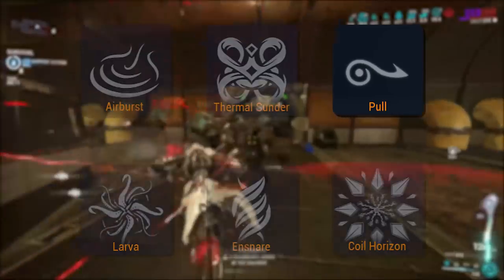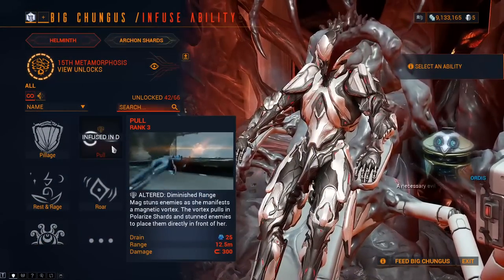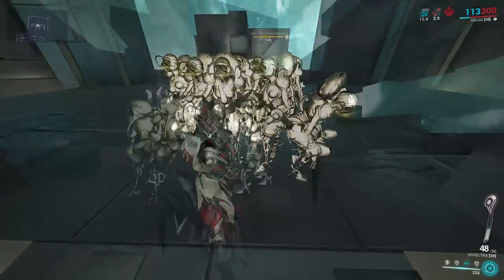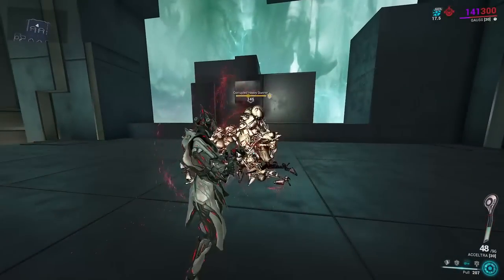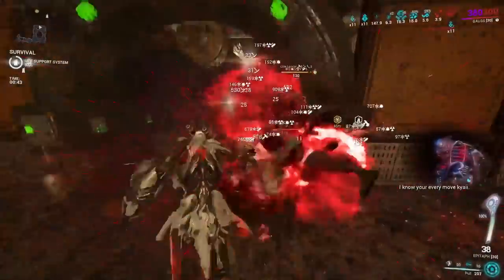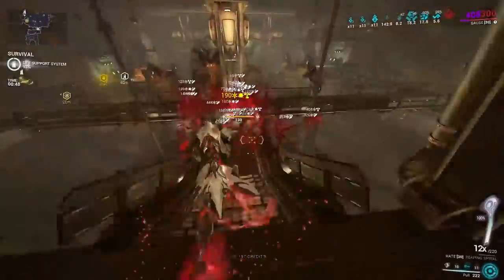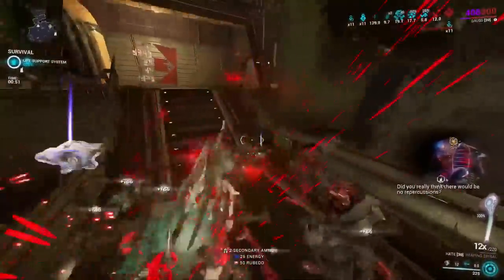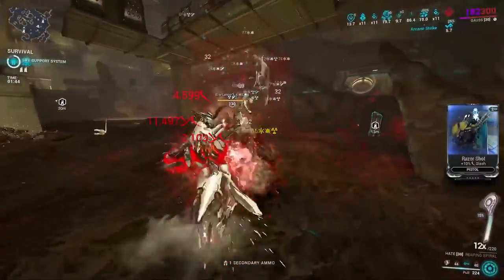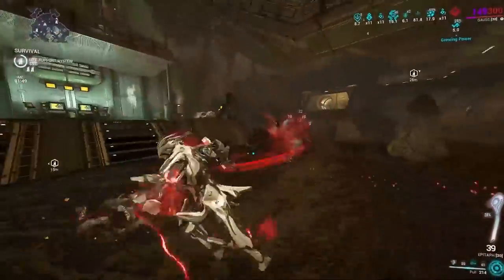Following Ensnare will be a semi-recently buffed ability, Pull from Mag. Do note that Pull's range is reduced when being subsumed. Casting will create a vortex in front of your frame lasting for 2 seconds, pulling every enemy within a 6 meter radius to it, including any enemies within 12.5 meters in a 90 degree cone in front of you. These enemies will all be ragdolled and take a slight amount of magnetic damage. The main use for Pull is going to be on melee builds, as its high range and cone-style cast make it perfect for drawing in large crowds. Relative to other options though, Pull is just fine — not excelling in any area, and being basically another Airburst except not in a radius.